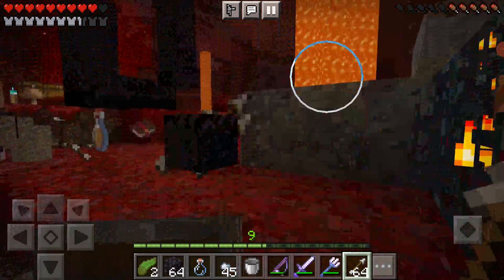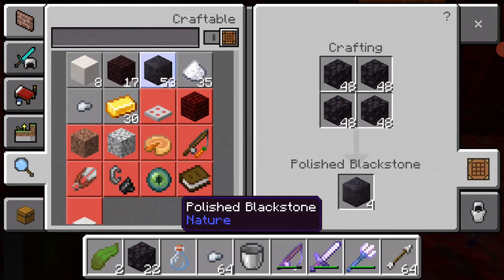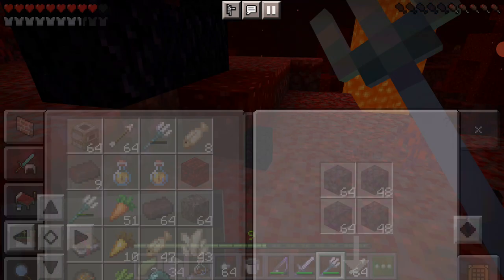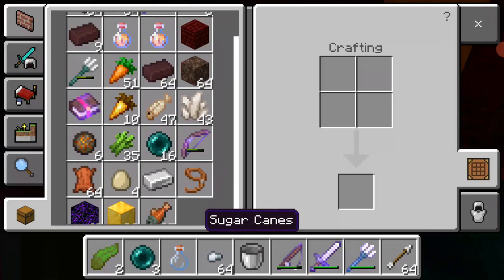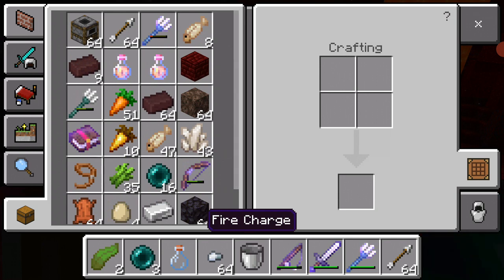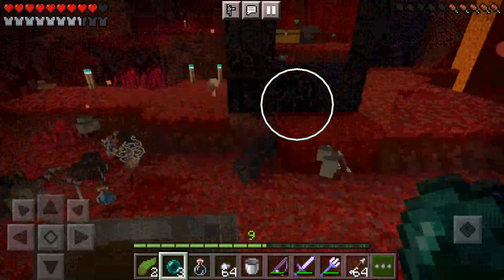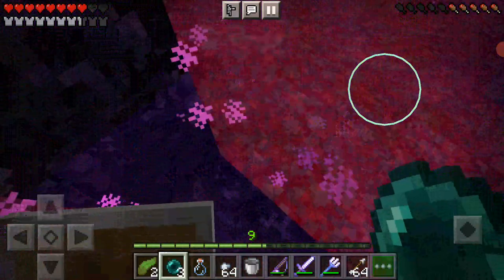I got more blackstone. Wait, can I make something out of blackstone? This is useless. That is a lot of nether pearls. I don't need fire charge, I need blackstone. The only time I need blackstone, I don't get it. Two stacks is enough. Okay, that was kind of useful now. I'll see you later, stinky. Thanks for the nether pearls.